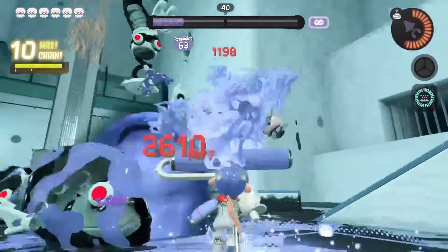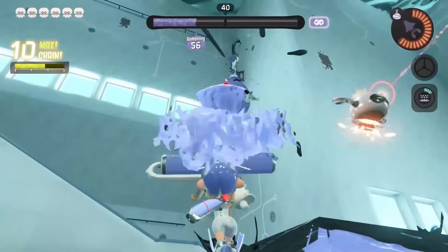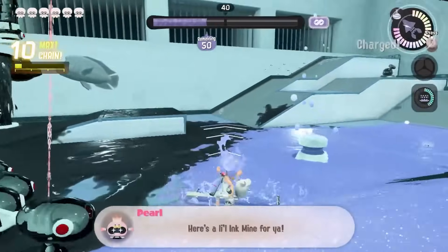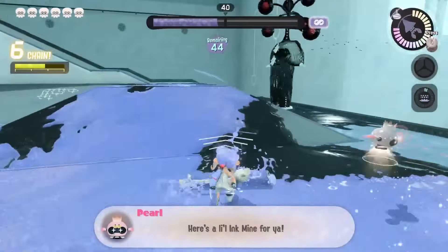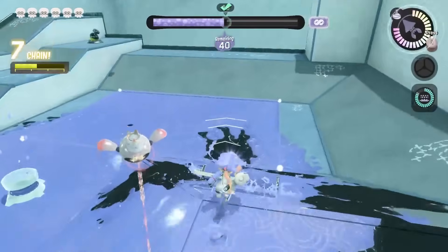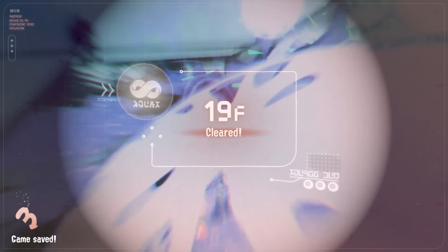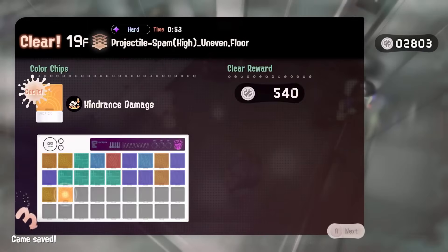I need to stop trying to go in my ink — it doesn't do anything for me at this point. We have reached the stage where going into my ink is not necessary to recover ink; I just keep moving and get ink back for it. Oh wait, hang on — this doesn't deal with the aerial enemies. Slight flaw in the design of this build. It's not capable of dealing with anything that is able to fly. He died anyway — he stepped on a mine. To be fair, I think Pearl placed the mine under him.